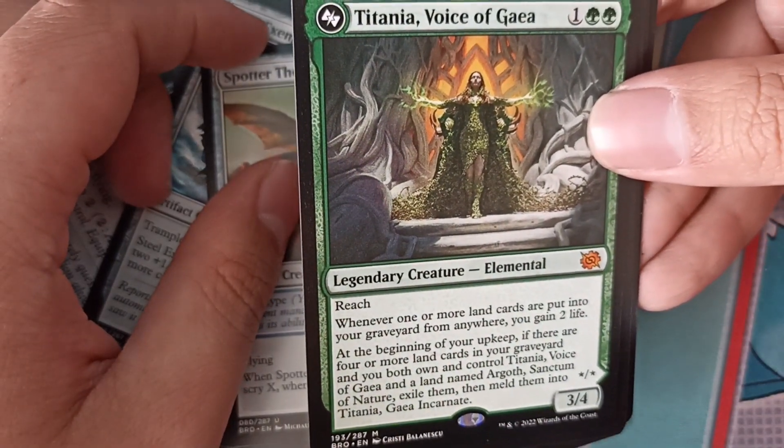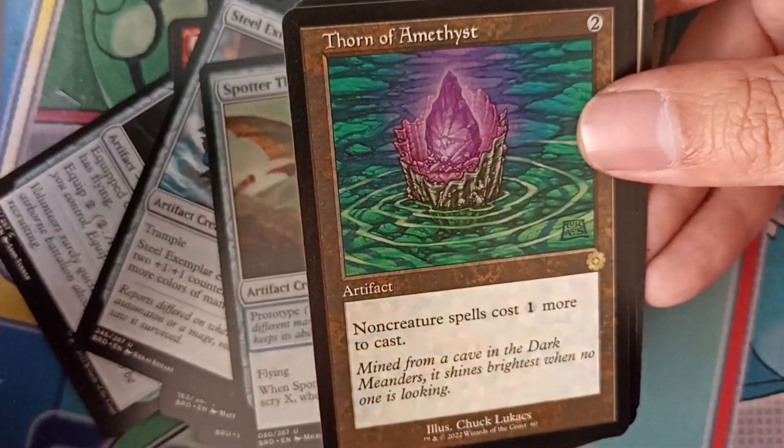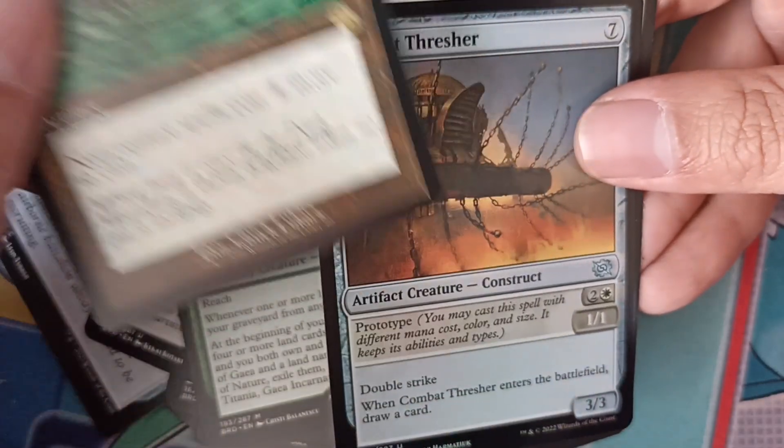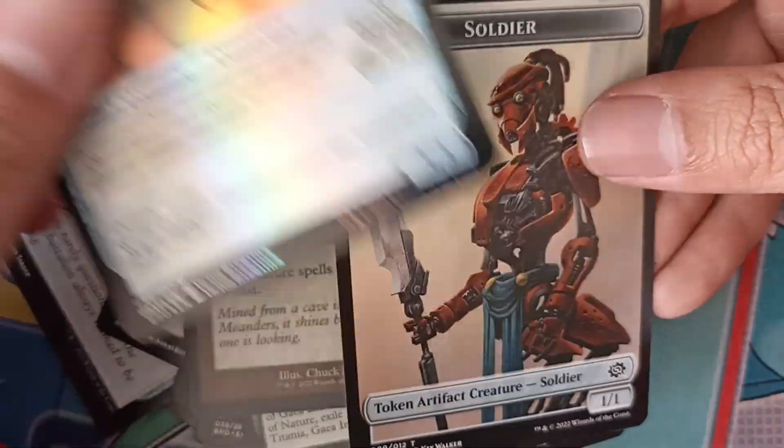Titania, Voice of Gaia. I have another one, awesome! Thorn of Amnetist, Combat Thresh, Foil.